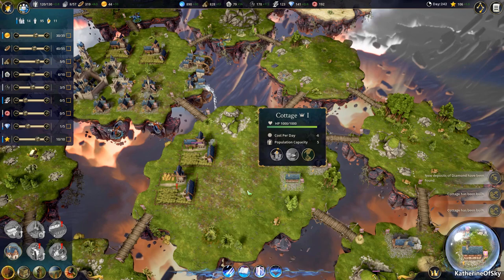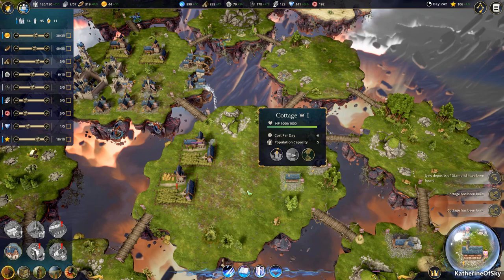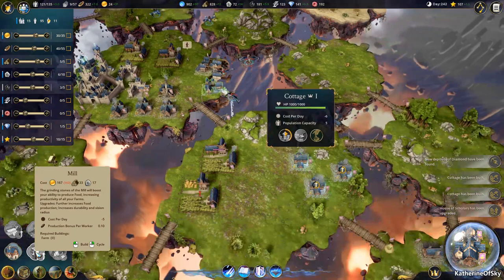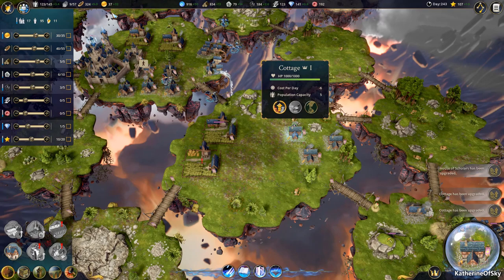No workers assigned — that's just fine. We're going to upgrade these cottages. The cottages provide us with people which provide us with money. They eat food, so we need the mills to feed them. So we're going to build some stuff here and get a little bit of money coming in. House of scholars has been upgraded — great. So soon our monies are going to start going way up.